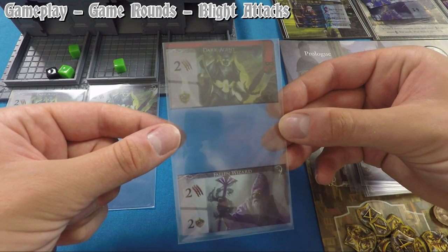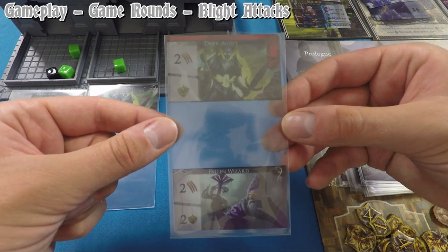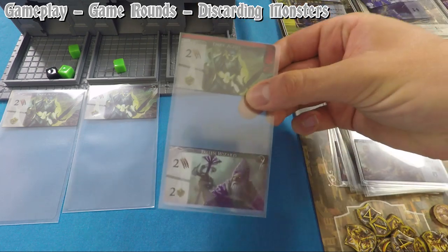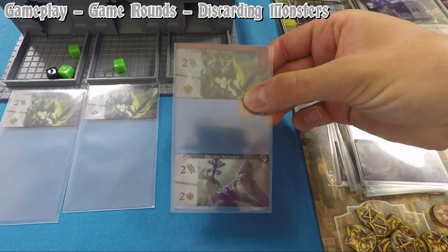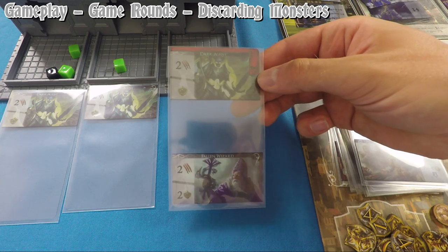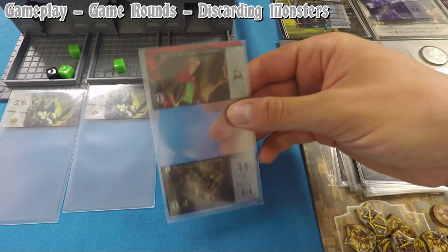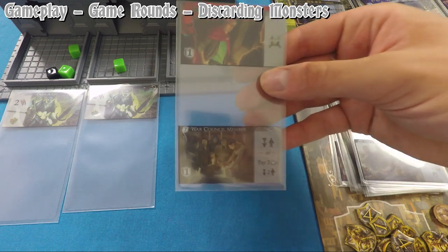When a monster with a guild allegiance is resolved — either from a blight attack or defeated in a hunt — it's flipped over to its good side and placed in that guild's guild hall.